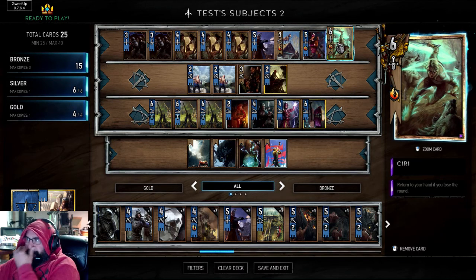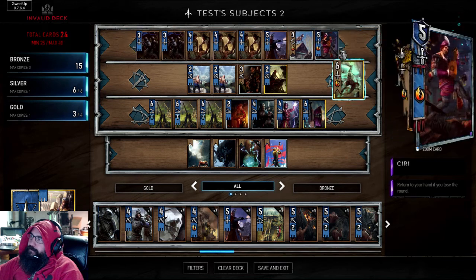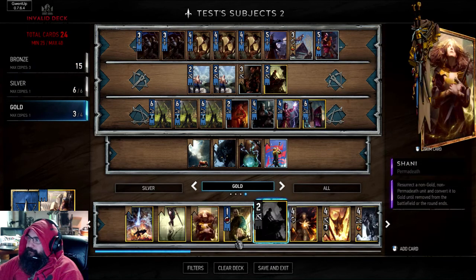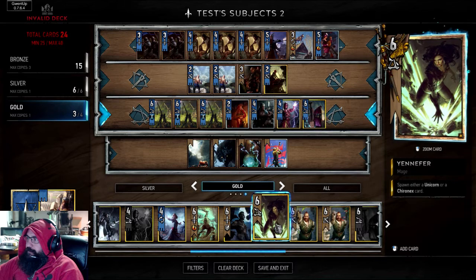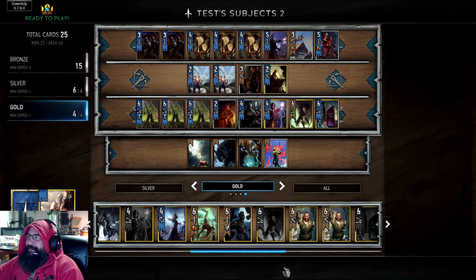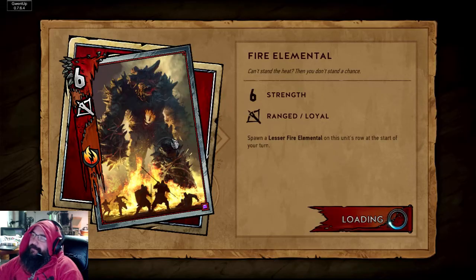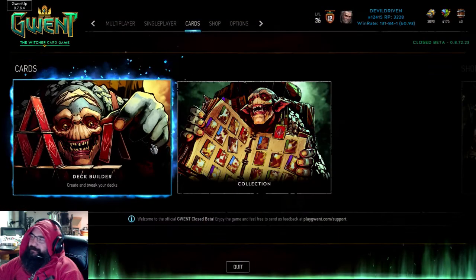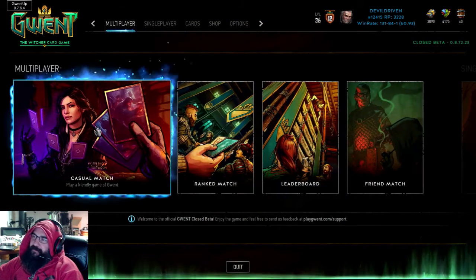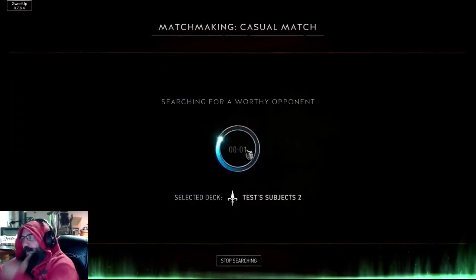We got Ciri in here too, but you know what? Let's take Ciri out - screw it. Let's go with Yennefer. Let's just go all out. Let's see what we get here. Just play it in casual. I need to rank up to 15 before the season ends. Alright, test subjects - let's go.